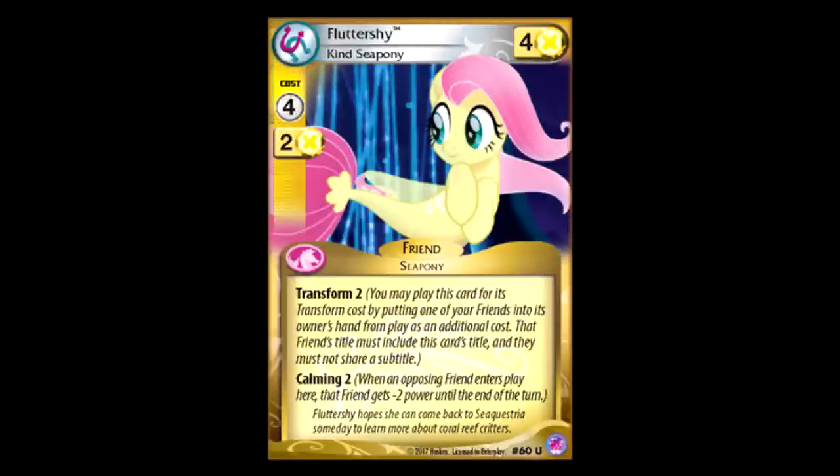Seapony Fluttershy: Trance 2, Calming 2. I'm not a fan of it. Calming 2 is kind of okay I guess, because it stops your opponent's plays for one turn. I totally get what they were going for — you bounce something with Fluttershy, and then you play Seapony over it, and pretty much when your opponent plays the card they just put back in their hand, it'll have zero power because it had two or less power. But then it just plays on the other problem or it just plays a different card. I'm really not a fan of this, but if you like it, that's all you.